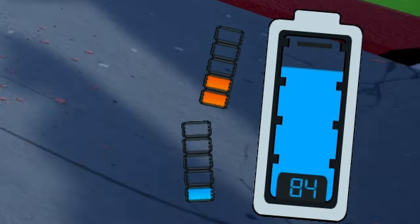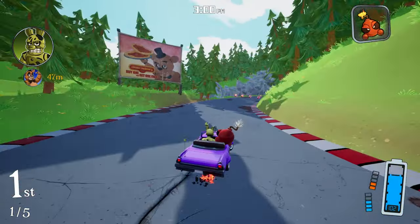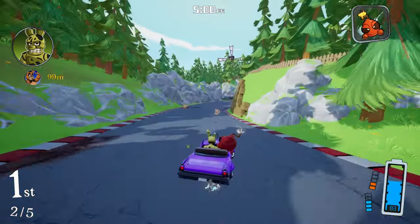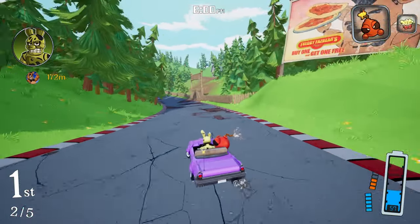It looks like the blue one is adding to our total battery life — you can see that little notch at the top there. I don't know what the orange one does. There we go, a little bit more extra battery life — we got a bomb! Who's behind us? Take that, Freddy! Oh yes, we got him! Let's speed around this corner. I'm wondering if that orange stuff allows us to... Wait, whoa — night shift!